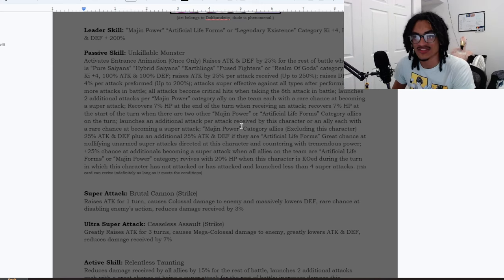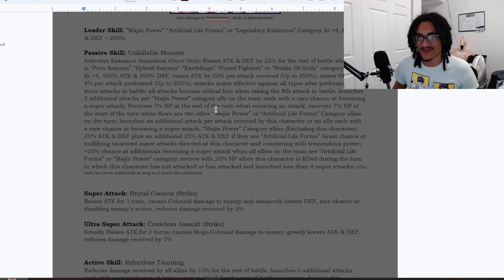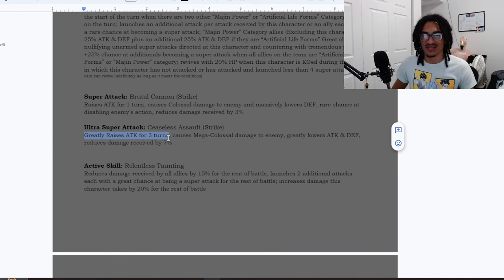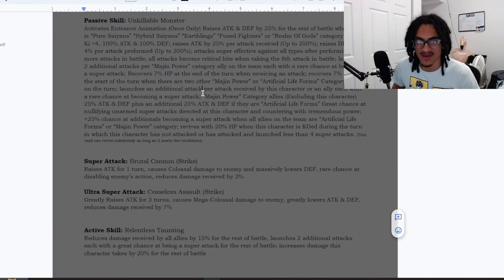The 60 attacks condition is brutal, but it makes sense considering he can launch 12 additionals — or up to 10 if you exclude himself. And if your ally in slot one takes hits, those all become additional attacks with a chance to become a super. If your ally takes eight hits, that's eight more additionals. He has a nullification, feather against all types, guaranteed crits, and damage reduction on both his 12 and 18 Ki super attack effects.